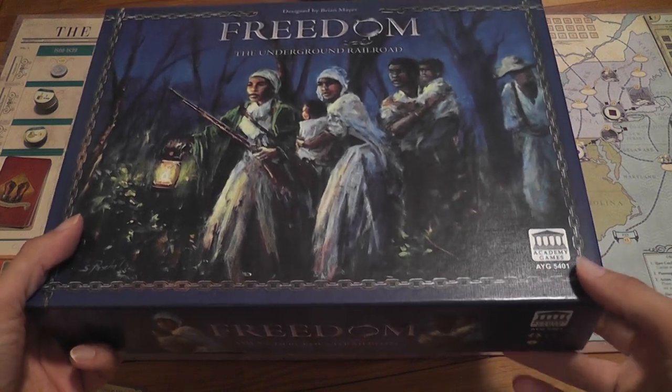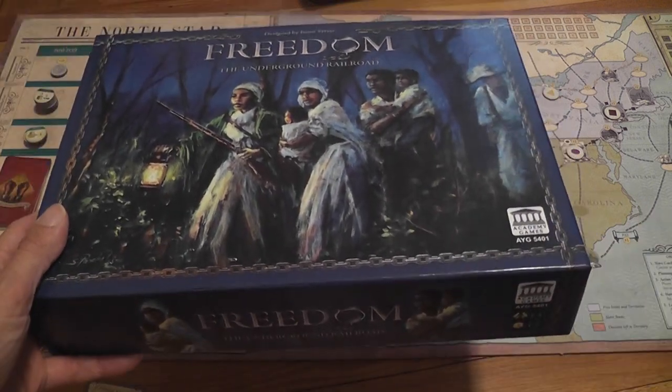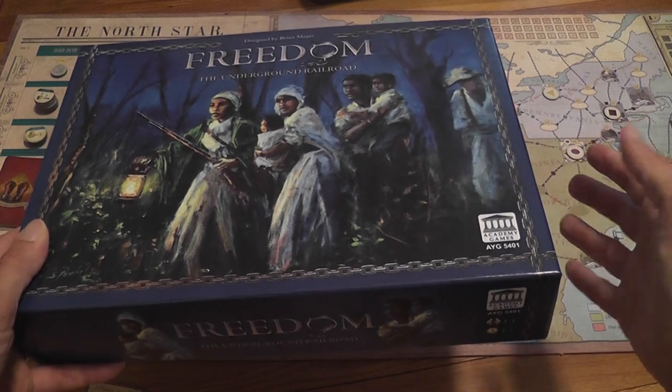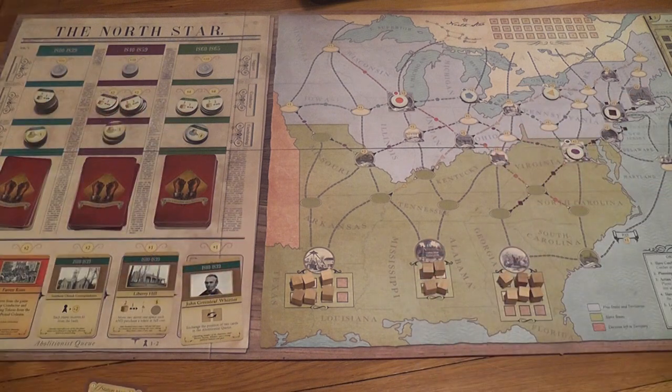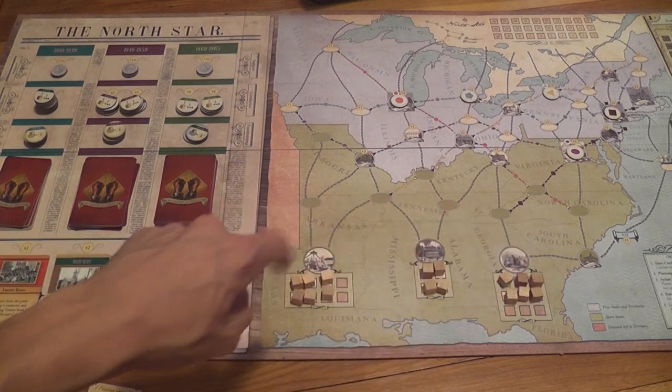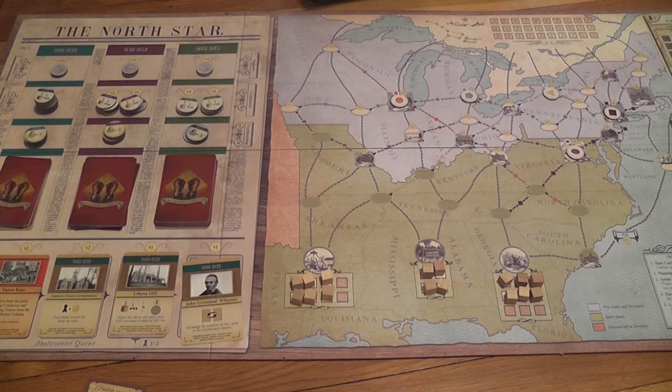Freedom! An Academy Games game about the Underground Railroad. This is a cooperative game where the AI controls the slave catchers and the forces trying to keep slavery alive in 19th century America, while players control the forces doing the opposite — helping slaves escape from southern plantations to Canada, while raising enough political support to abolish slavery.